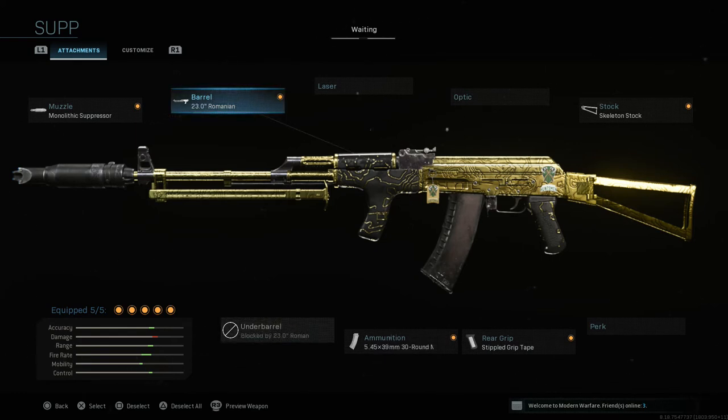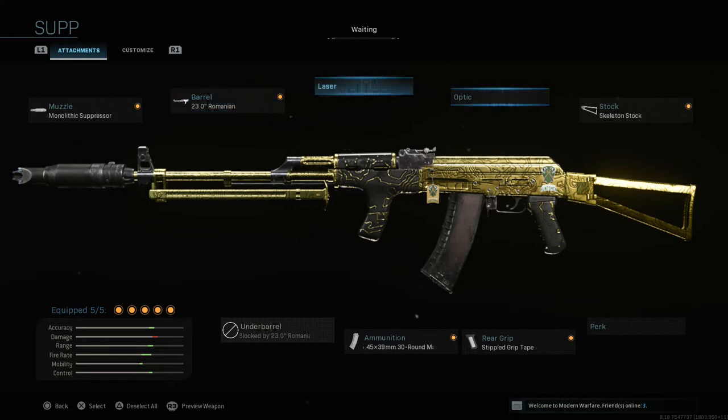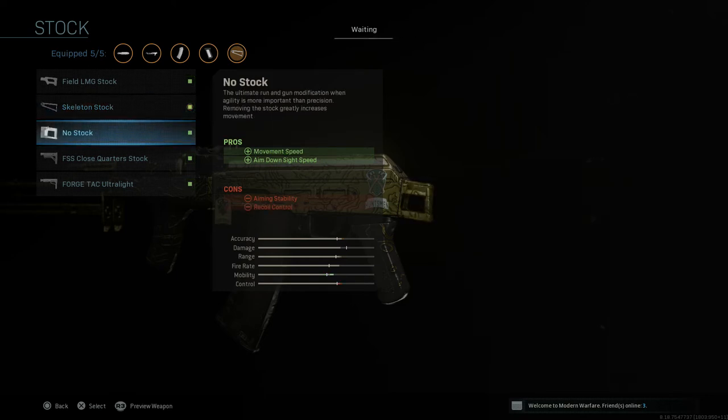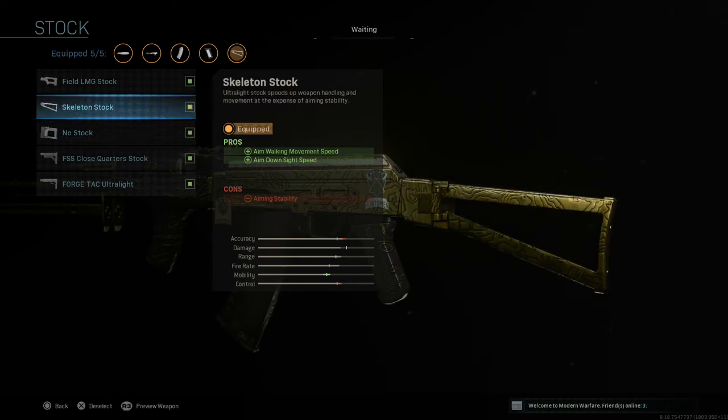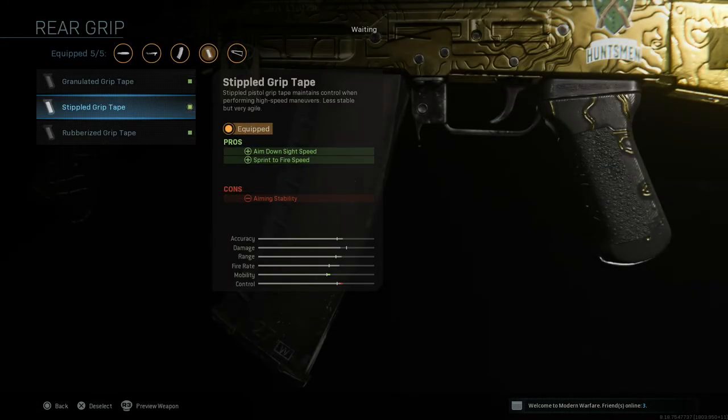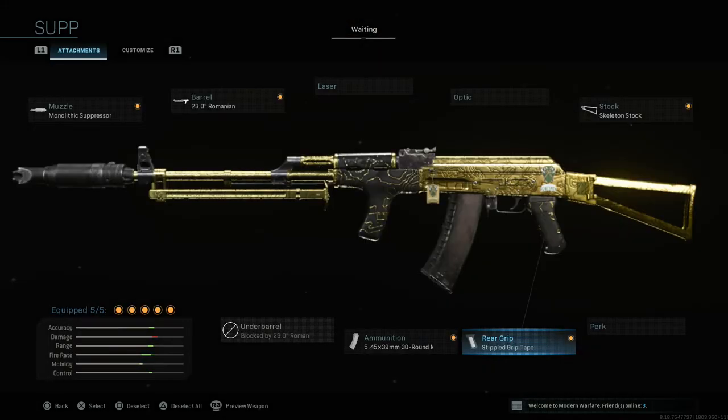In my opinion, the Romanian barrel is the best barrel for recoil control, so there's no need to run a separate under-barrel attachment. Next, we're going with the skeleton stock, which gives us aim walking movement speed and aim down sight speed — con is aiming stability. The skeleton stock has been nerfed and now only has two pros instead of three, but I still think it's better than the no-stock attachment since it only has one con. After that, we add stippled grip tape to speed up ADS even more, giving us ADS speed and sprint-to-fire speed, with aiming stability as the con.